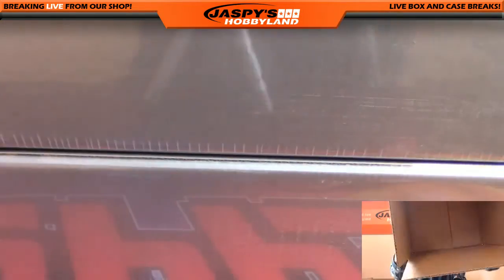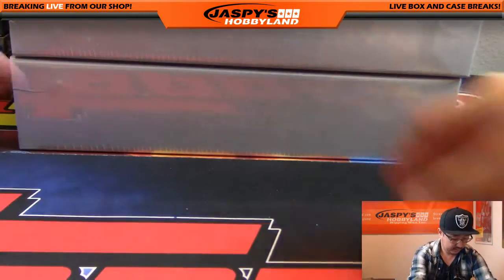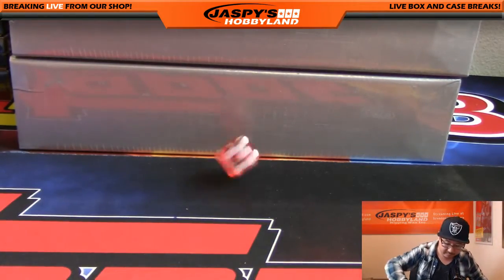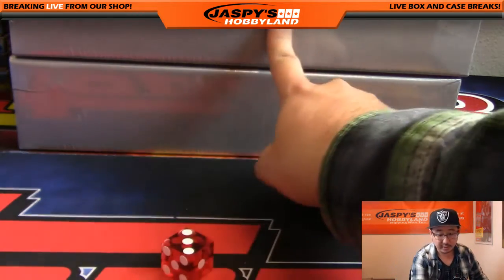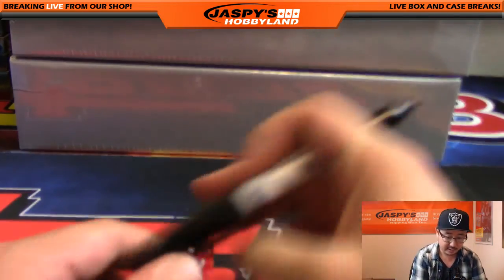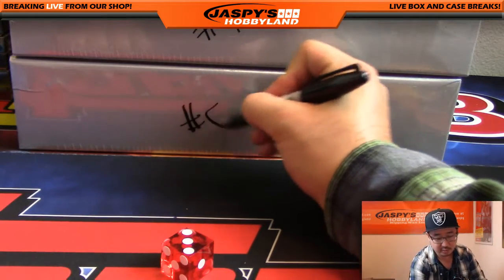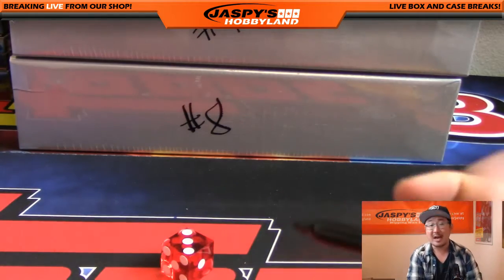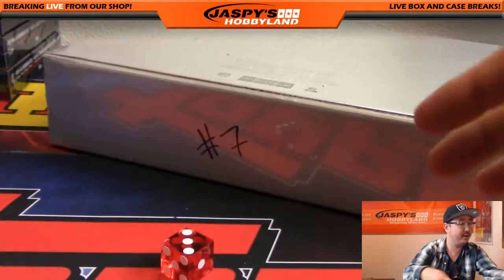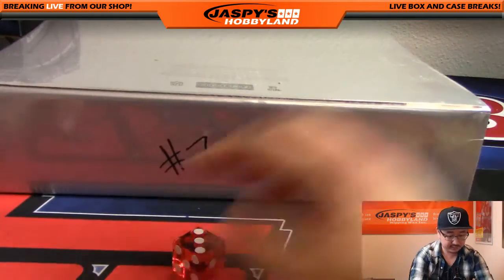If you don't remember how good Flawless Football was, it's pretty darn good. So one, two, three for the top — four, five, six for the bottom. We're going to be doing the top. This is random player number seven, which we're doing right now. The next one will be random player number eight at jaspishobbyland.com. Let me move this out of the way — there is number seven. Good luck everybody. And before you ask, no I will not ship you this briefcase.